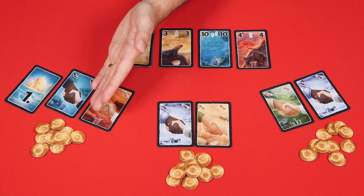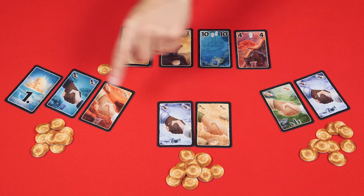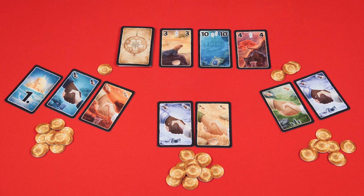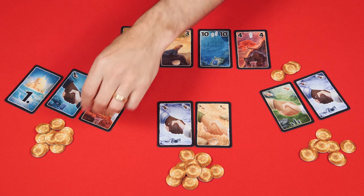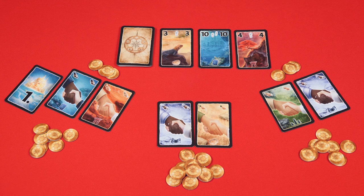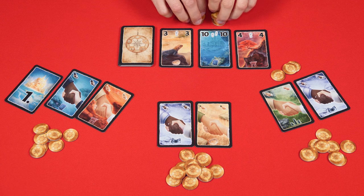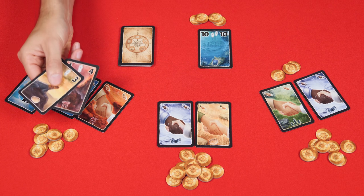Instead of Uncovering, a player may choose to start an auction by bidding at least one coin. Then in clockwise order, each player must either bid a higher amount or pass. You may not bid more than the amount of gold coins you have. If you pass, you're out of the auction, but if you had bid before and it comes back to your turn, you may bid higher or pass again. The auction continues until everyone has passed except one player, who then pays their winning bid to the center of the table into the Gold Supply, and may take as many cards from the display as they would like to add to their expeditions.